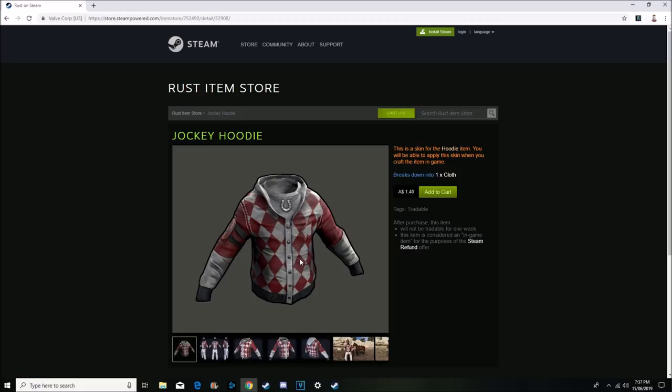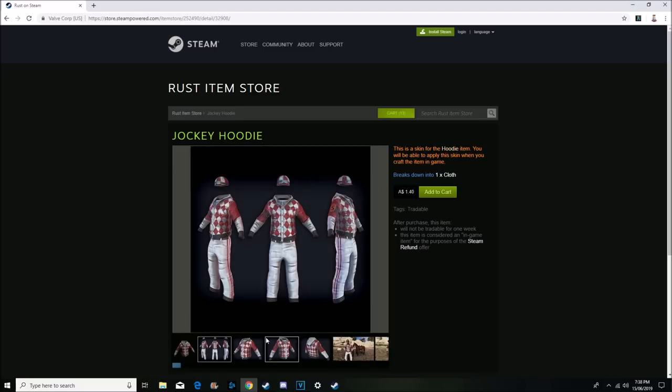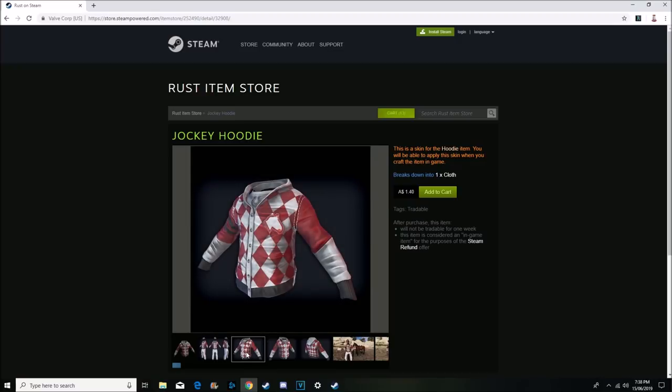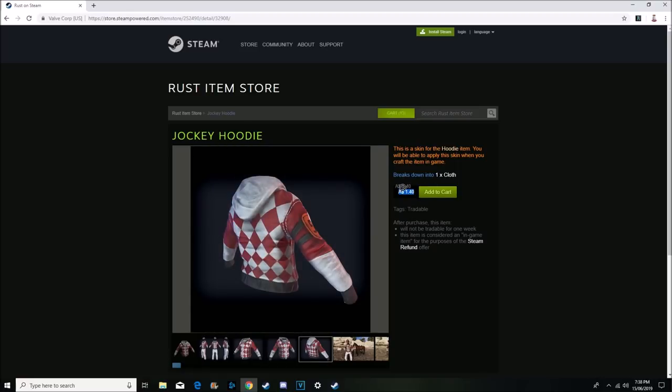Moving over to the jockey hoodie — we've got a little checkered design here and a number. Let's see if we can have a look... they decided to cut it out in the picture — yeah it's number five. I think this is a pretty cool skin. This is unique — you don't really see any checkered or diamond-shaped hoodie skins, besides that PvP Chad no-texture shirt, and that red and white leather shirt. I think this is pretty unique and I do think it's going to be a good skin that will go up in price, so I think it'll be worth investing in.